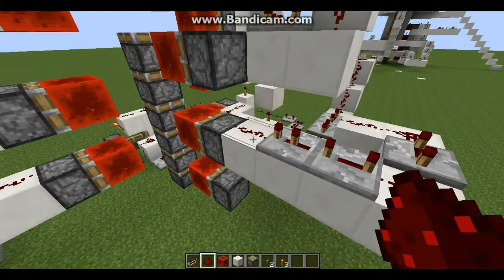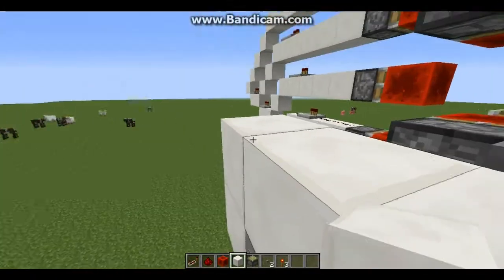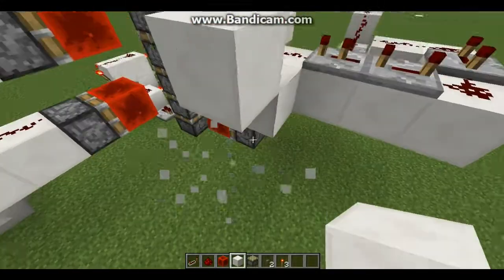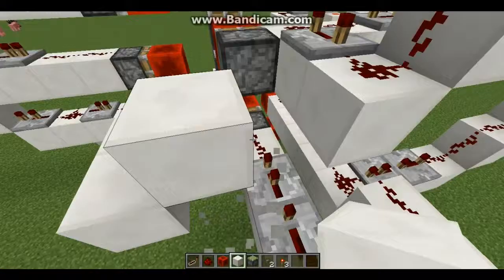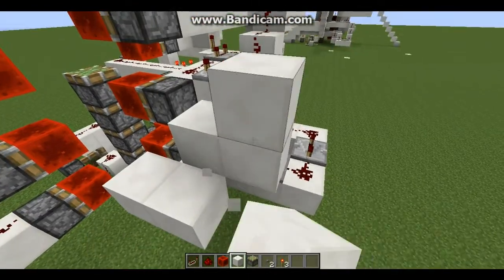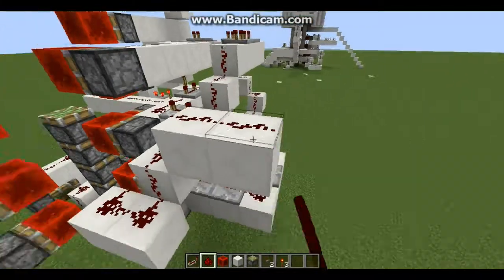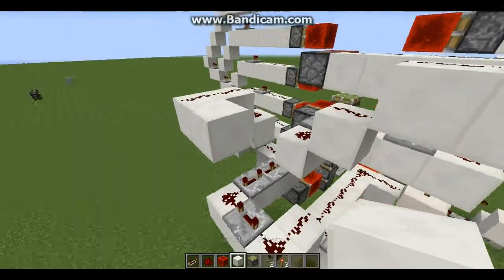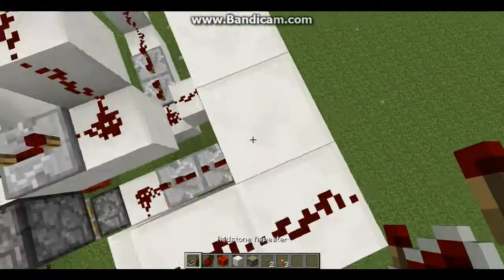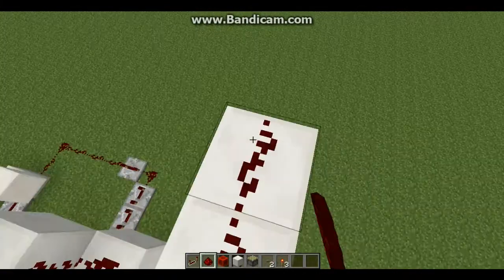So now after this, go one block out, then one block out like this. A block on top of this repeater. Go off one block, then go up just like this, and then up another block. Go one block like this — actually it'll go up like that. Delete this one, go here, and then run the redstone all across here. Then build up one, two, three, four, five, six, seven, eight, nine, ten. And then you're going to put three repeaters: one on two, another on three, and then another on four. Go one, two, three, four, five, six, seven with redstone.